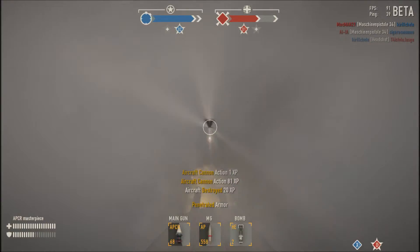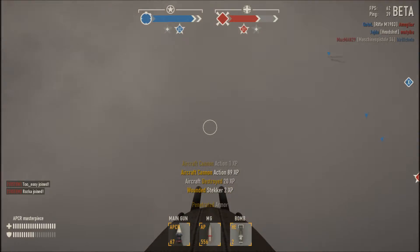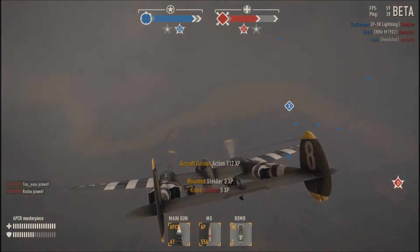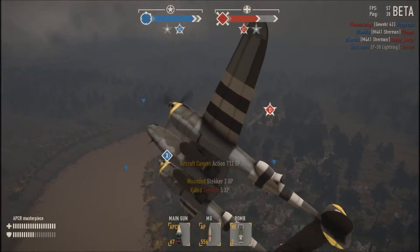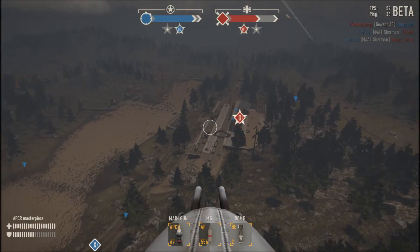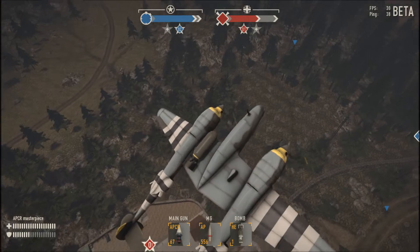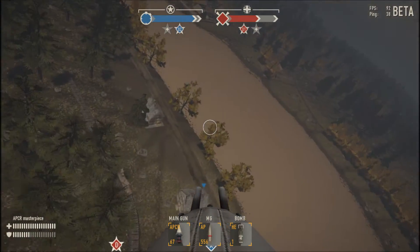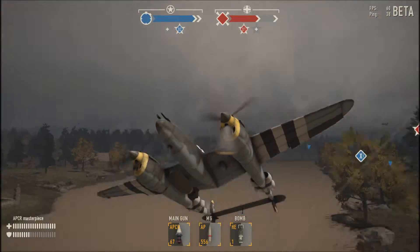Here I'm getting hit a little by the AA, and this AA is actually going to cause my death in a moment — not quite the way you might think. I'm at stall speed, having trouble keeping the nose up. It was a really big angle there. A smart pilot — which is not me in this scenario — would go back to base and repair, because we still have one enemy plane in the air. You can see him flashing on the top right.